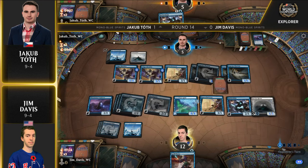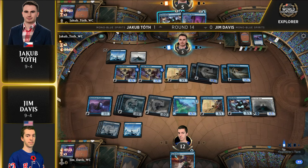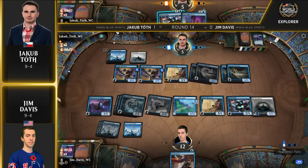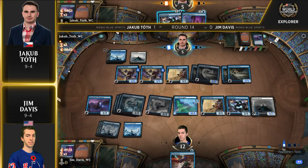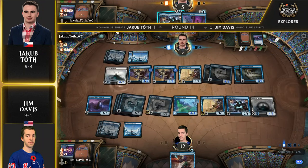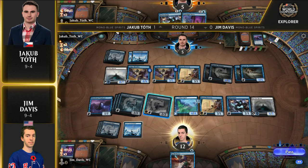Now we see Faceless Haven get activated. Geist Light Snare. You can tap down two more creatures here. Jakub has four blockers. Jim has got to be feeling some pressure — take a look at their clocks: he's at about seven and a half minutes and Jakub's just under nine. There's the 8/7 Faceless Haven. Time to get in.